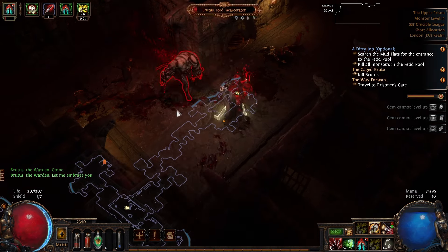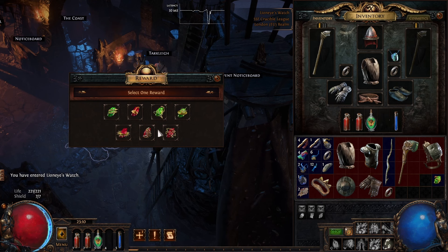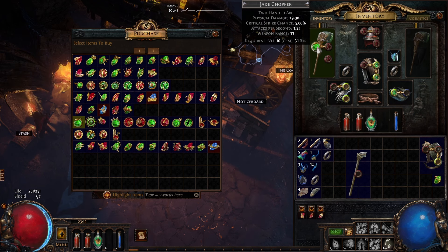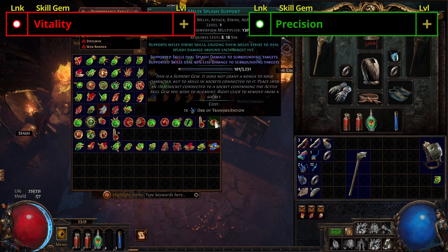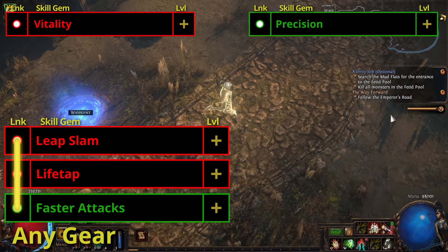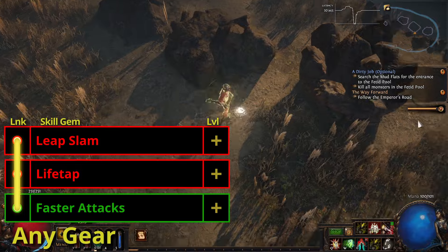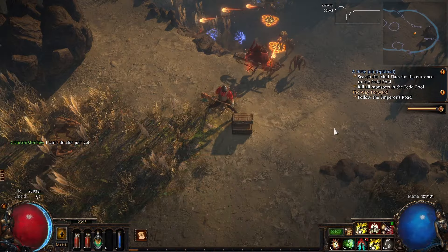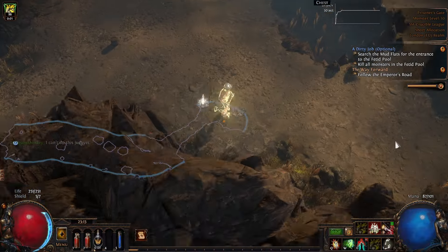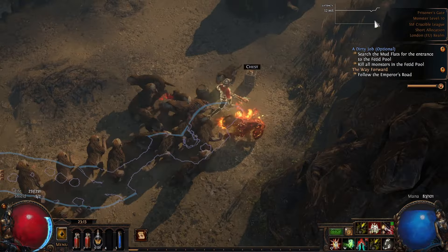Try and stand behind Brutus throughout the fight if you can, and don't forget that your Dash skill can help you do this. Once he's down, log out and back to town. Buy Leapslam from Tarclay and Lifetap from Nessa for the quest rewards. We're then going to buy Vitality and Precision from Nessa and, if we can afford it, also Faster Attacks. Our movement skill three-link is going to be Leapslam linked to Lifetap and then Faster Attacks, and we can now drop Dash. Leapslam is now using life instead of mana, meaning we can use it far more frequently. However, check your life pool every so often because it will drain quite quickly until we get more regen. Our Vitality will help offset this once we level it up a bit.